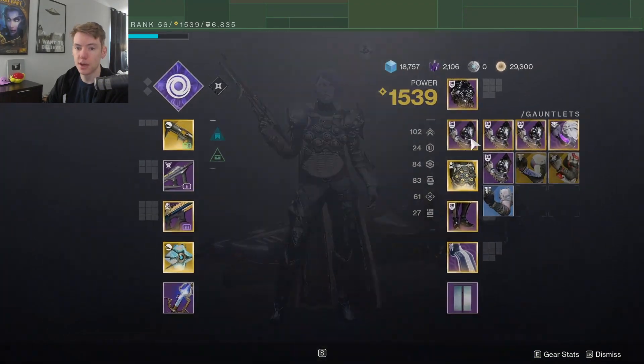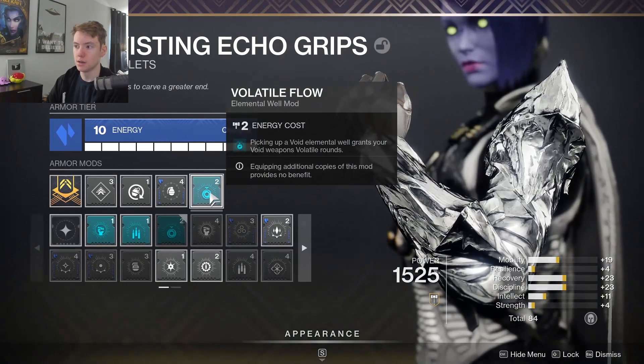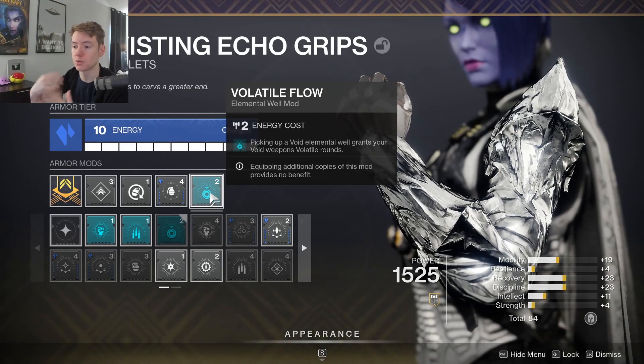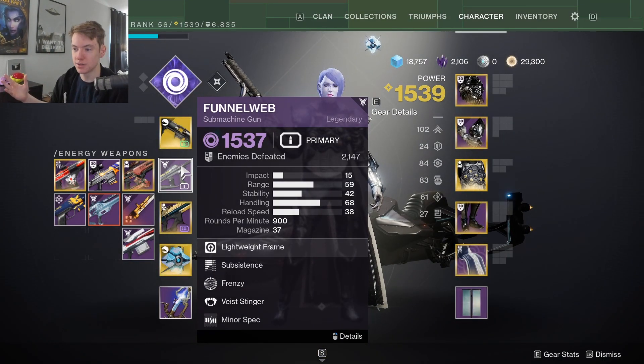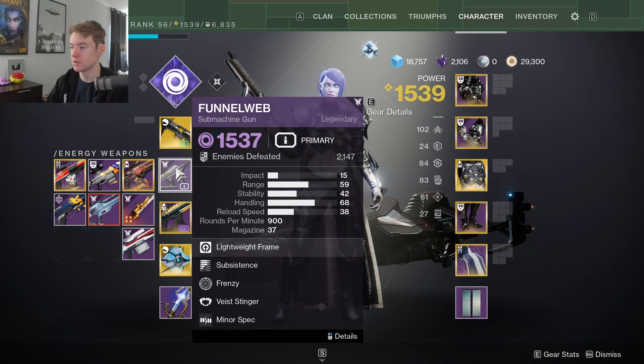You might be wondering how on earth we're actually able to constantly kill volatile enemies so that we're invisible all the time. The main way is Volatile Flow — pair that with a void weapon of your choice. There are a ton of different weapons that are very viable for this build; you don't have to just use Funnel Web. Obviously Funnel Web is kind of the meta and what everybody's using. I really like it because the gun is just really powerful and SMGs are my favorite weapon archetype, but there are a ton of other options.